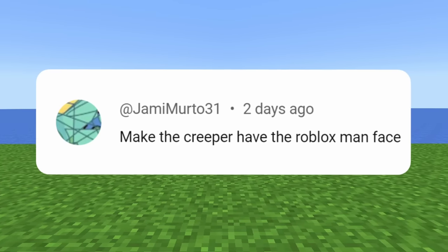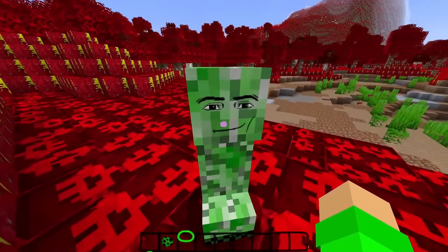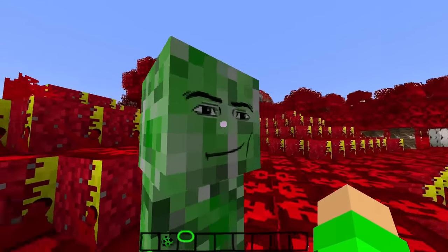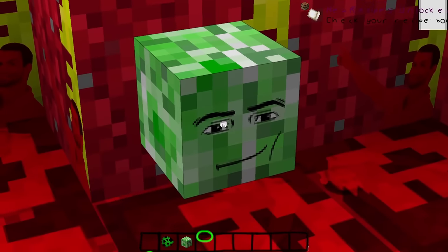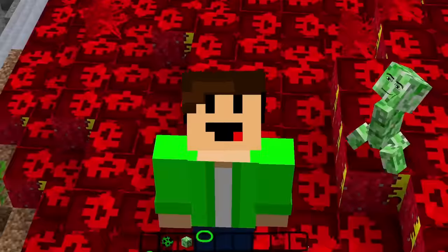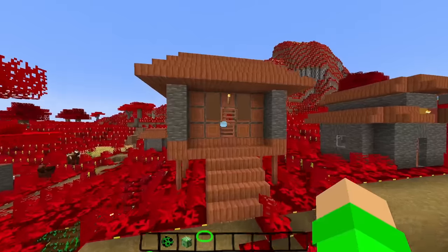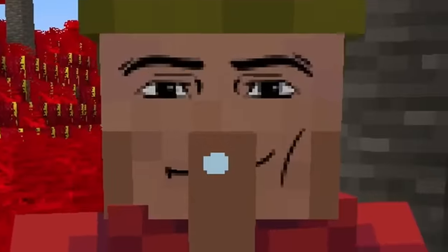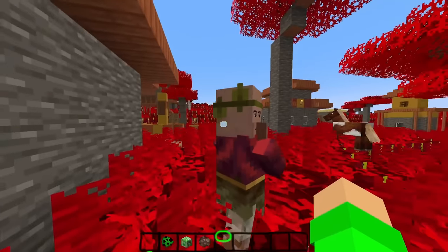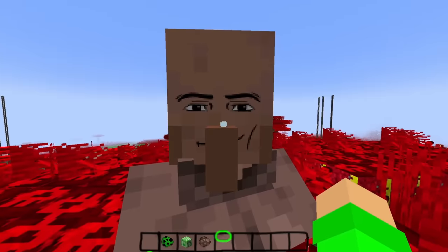Make the creeper have the Roblox man face. Done. Here we go — moment of truth. Oh no. Creeper, what have I done to you? I'm sorry. Creeper, you're looking fine. What has this texture pack become? This feels illegal. Let's do this to more mobs. Let's go check on the villagers — see how they're doing. Villagers, still hitting the gritty. Sir, you're looking a lot handsomer than usual. This is why I come to you guys for ideas — this is a masterpiece. I may or may not have ruined the ghast. I even animated a tiny little mouth feature when he shoots the fireball. This adds so much depth to the game.